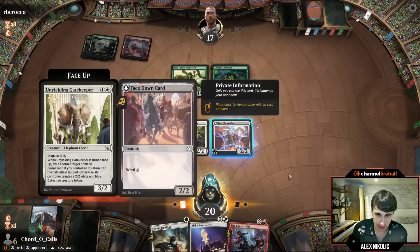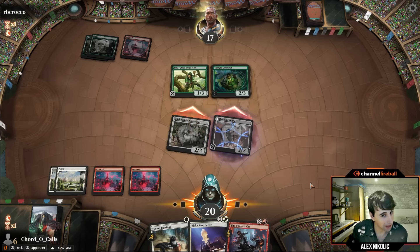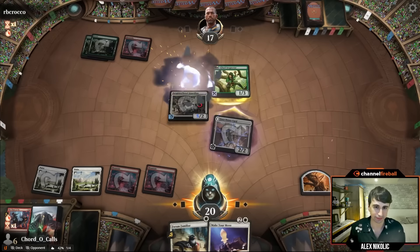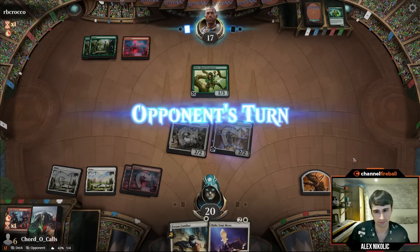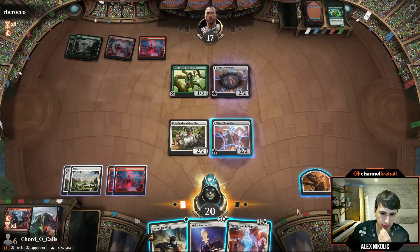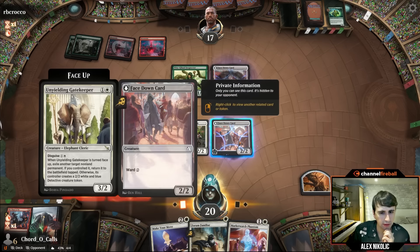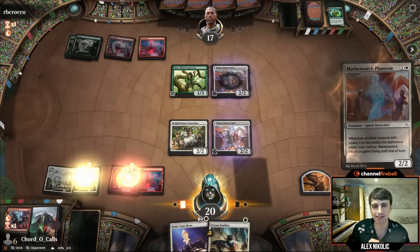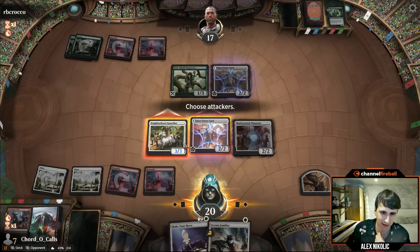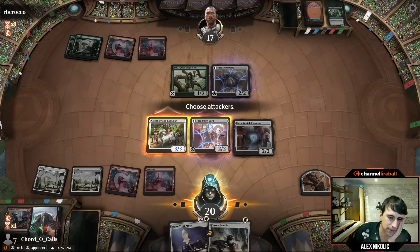They play a Sample Collector — not a bad blocker for them. We play a land, and no matter where they block we kind of get them. They think about double-blocking my guardian, but they don't, so it is great. We play a face-down creature, then Market Watch Phantom. We can play phantom, pump guardian, flip — that's kind of nice. We get in with all of them; if they double-block here, great, otherwise we still make progress.